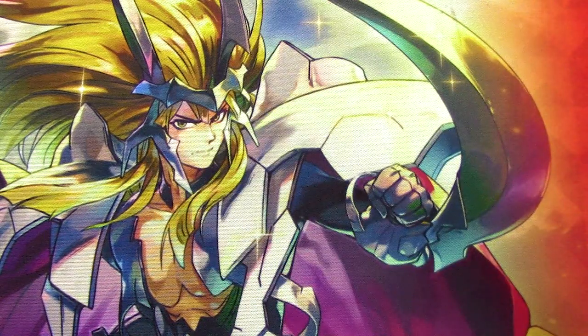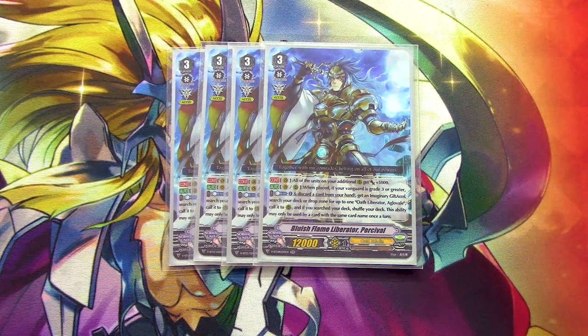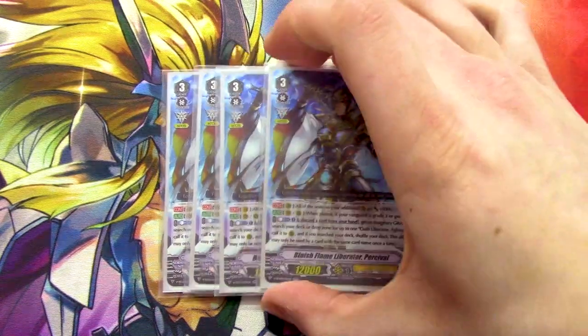Platinum can make good use of Percival in this deck. Next up is four copies of Bluish Flame Liberator Percival. Percival's first skill is continuous: all of your units on additional circles with Excel markers get 5k. Not terrible, but not the best skill. Second skill is Vanguard or Rear: when it's placed, if your vanguard is grade three or greater, discard a card from your hand, get an imaginary gift Excel, and search your deck or drop zone for Oath Liberator Aglovale, call it and shuffle. You can only use this ability once per turn.